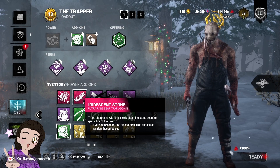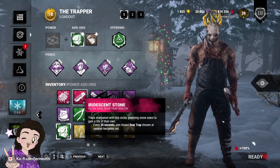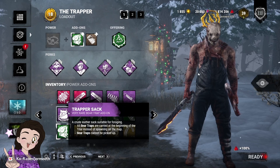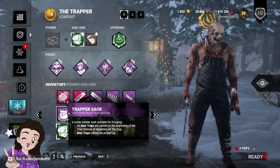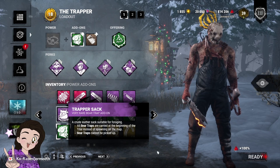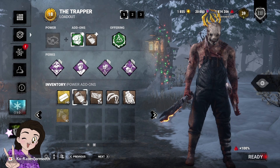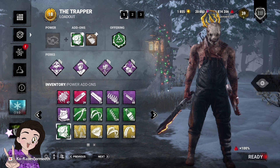Trapper is my main and I'm very biased towards him, and I can admit that this might be a really hot take. But I think that Trapper should start with all traps. I think his add-ons could be reworked to accommodate what I'm proposing next. I think his trap should break upon being snapped, or if a survivor's caught, that trap also breaks. And for him to reload, I think he should get them from lockers.